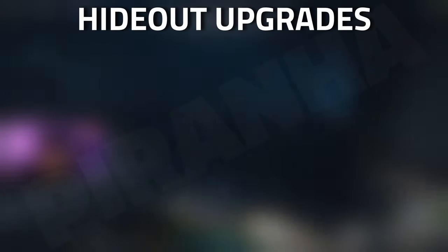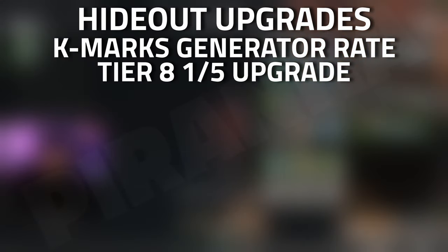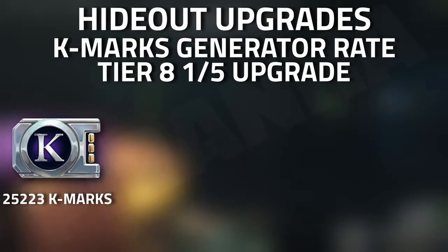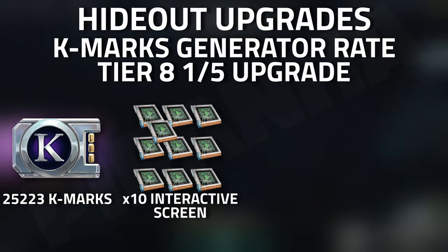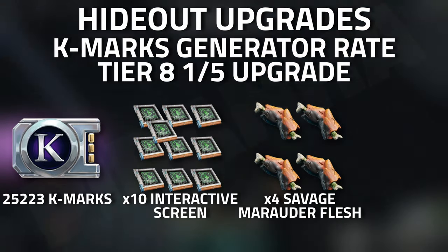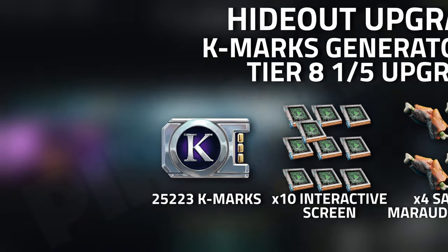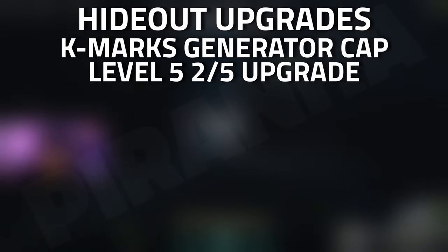Starting with the Prospector's Quarters — for the K-marks rate at level 8, upgrade one out of five, you are going to need 25,223 K-marks, ten interactive screens, four savage marauder flesh, as well as 58 Osiris scripts. Then for the K-mark cap at level 5, upgrade two out of five, you are going to need 10,876 K-marks, ten brittle titan ore...